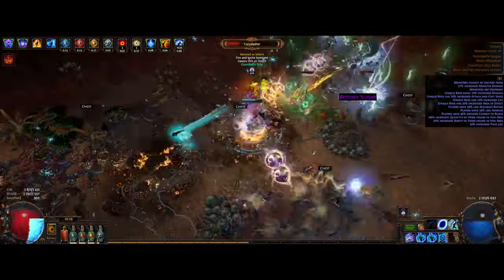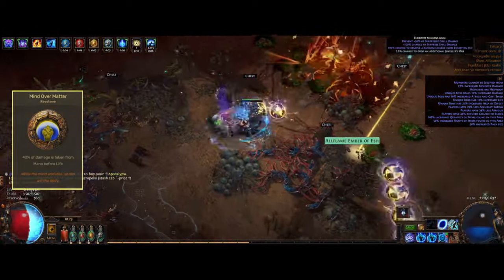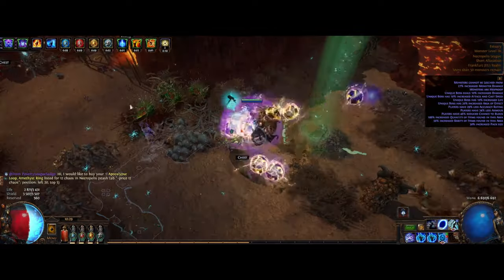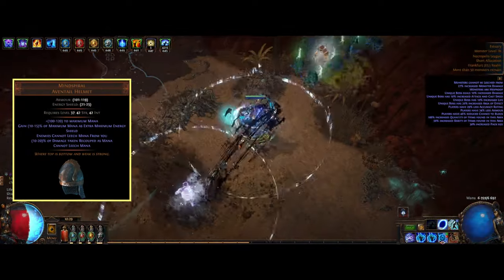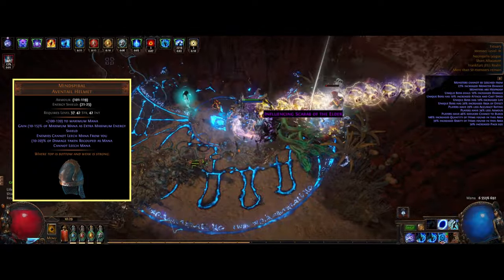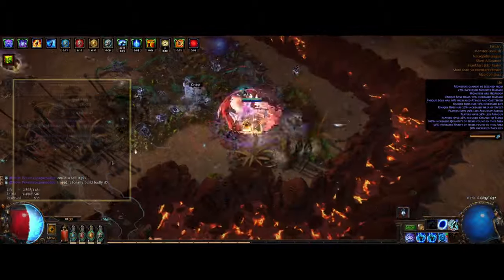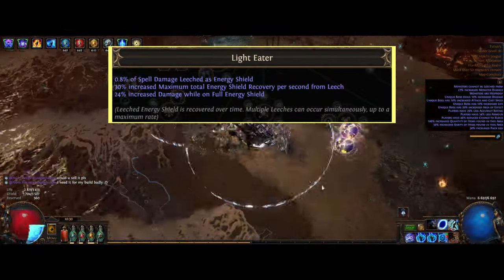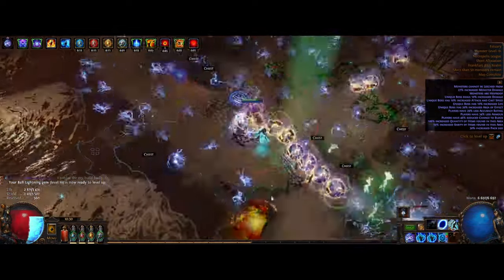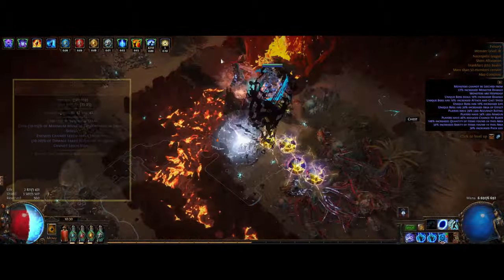Mana also works as a source of defense. We're speccing into Mind Over Matter for 40% of damage taken from mana before life, which can be improved further with different uniques. Mind Spiral is the second unique for the build — very common to drop and really cheap. From it we get flat mana, and also a percent of maximum mana as extra energy shield, bumping total energy shield up quite a bit. With the Ligh Eater passive, spell damage leeches energy shield, giving 10% instant leech to keep our shield up. It also causes damage taken recoup as mana, but makes us unable to leech mana.